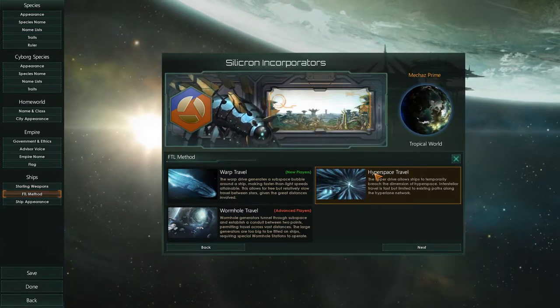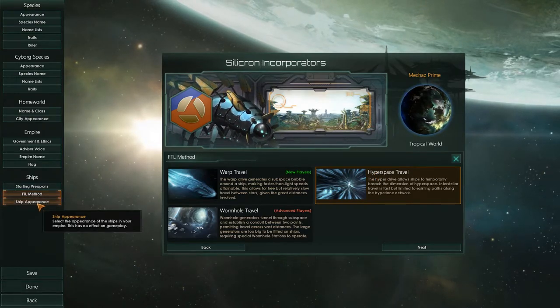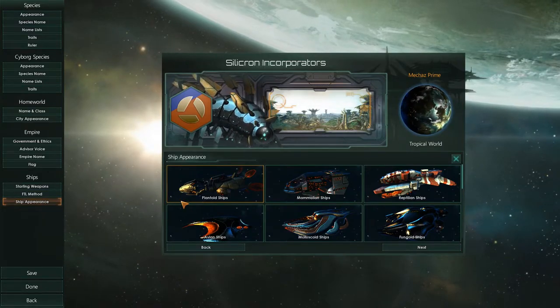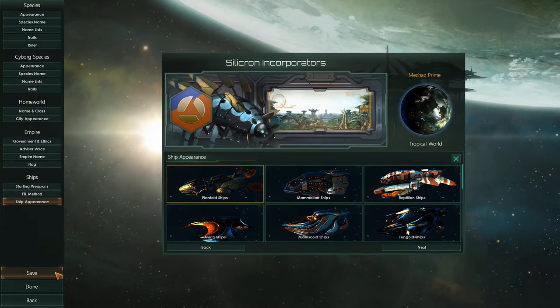We'll be going with hyperspace travel — this is my favorite one. Wormhole is cool and warp travel is okay, but hyperspace — that's the one I like. I always like to limit myself sometimes, because limitations in games make me feel like I have to play around them and make decisions around those limitations.